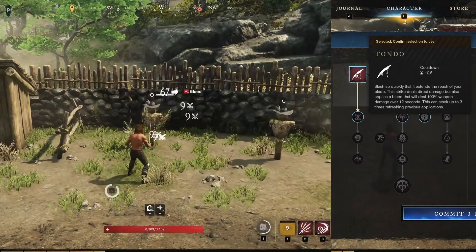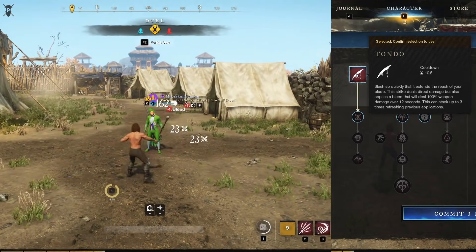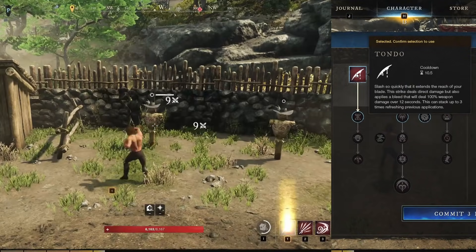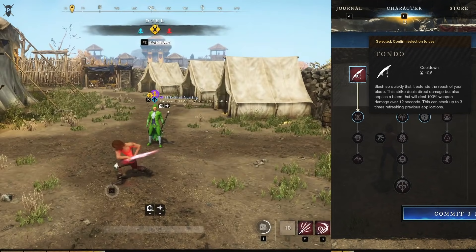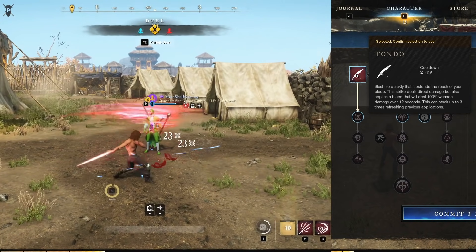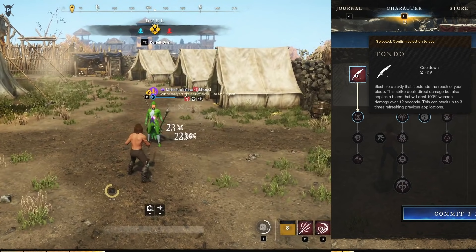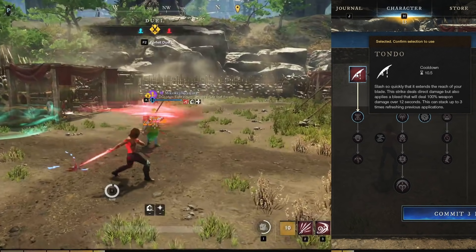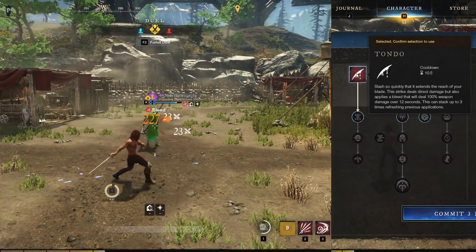The tooltip has two problems: it doesn't tell you the range of the slash, and it doesn't tell you the coefficient for the strike damage. The range is around 5 or 6 meters, and the initial strike damage is about 50% weapon damage. This ability is really quick and you can stack a lot of bleeds together for condition damage, but each tick only does 8.5% of your weapon damage. On its own, Tondo doesn't do a ton of damage, but other specs and abilities will take advantage of the bleeds.